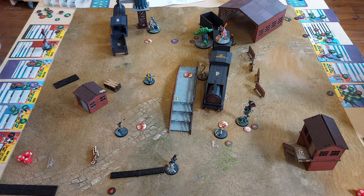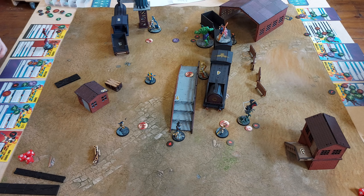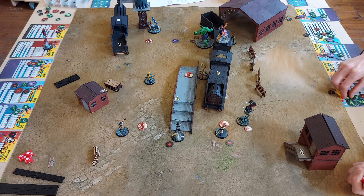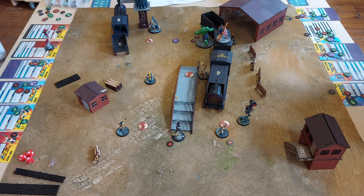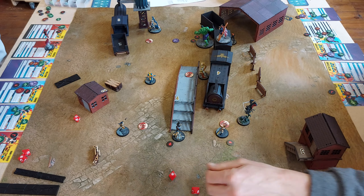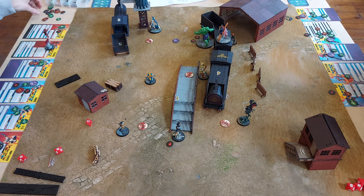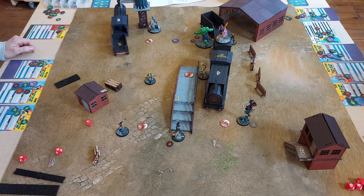Domino double moves toward the central objective, taking damage from her bleed on arrival. Blade activates and spends two to remove both bleed and slow — Kieran double checks that this isn't a once-per-turn ability, and it isn't, so he does it twice. Blade then spends to attack Honey Badger, doing three damage, then attacks again for two more — KO-ing Honey Badger. Midnight Suns has now taken out Deadpool and Honey Badger, demonstrating impressive damage output this game.